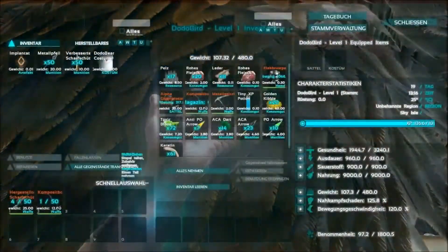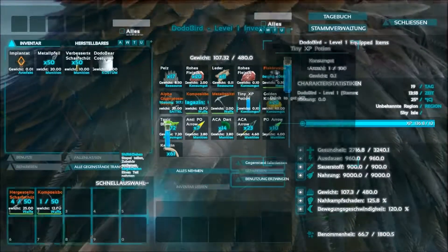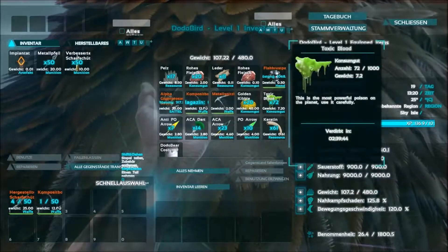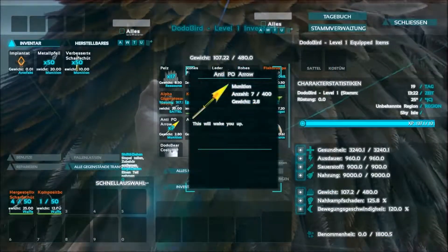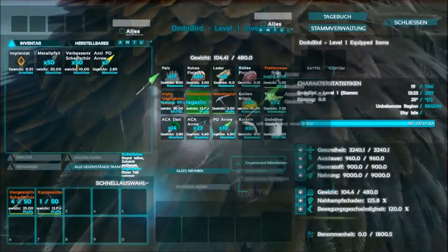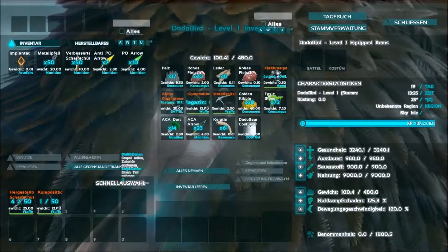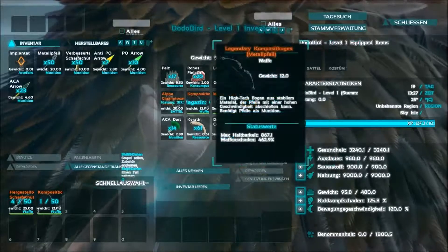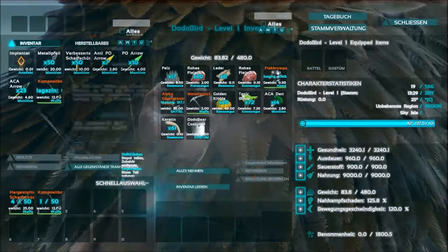Er hat ja coole Sachen. Tiny XP Potion. Benutzen - so, ich habe XP bekommen. Das sind halt auch noch so ein paar Sachen, die es hier gibt. Da sind Po-Arrows und Anti-Po-Arrows, das sind ACAC-Arrows. Legendary Compostle Metallbogen - den habe ich auch.